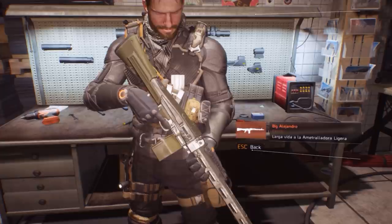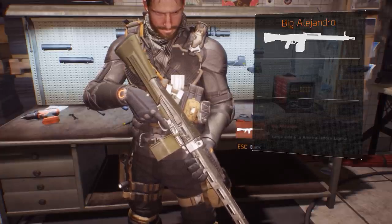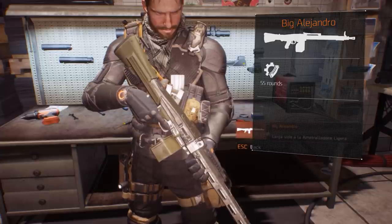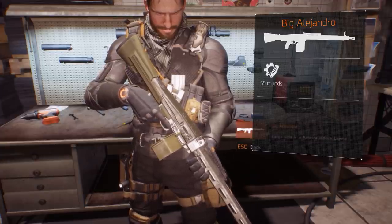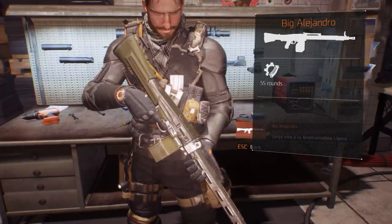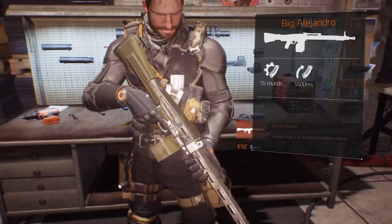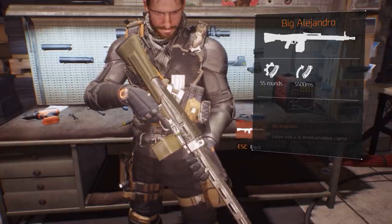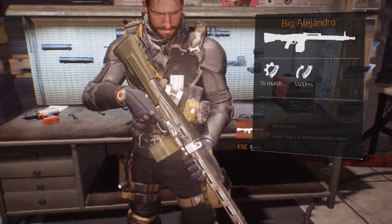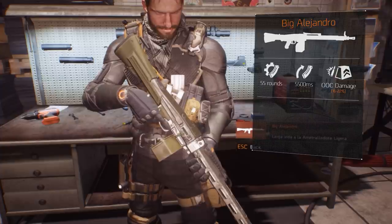Similar to the previous guide, we'll take a look at what makes this weapon so special. Starting with the characteristics: it holds a 55-round magazine, which is actually really tiny for an LMG, especially given the fire rate. The reload speed is quite slow at five and a half seconds. Since it falls into the light machine gun category, it's awarded the weapon class bonus and can deal 22% extra damage against targets out of cover.